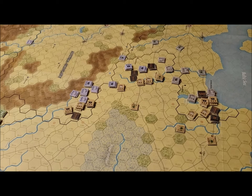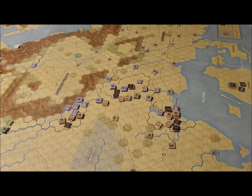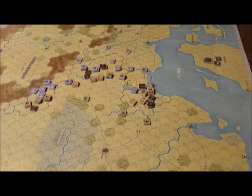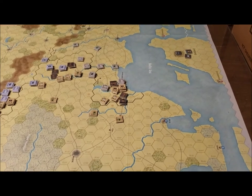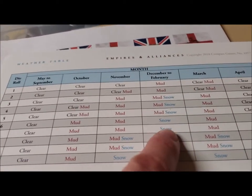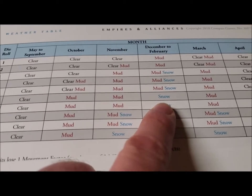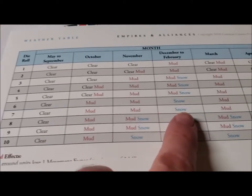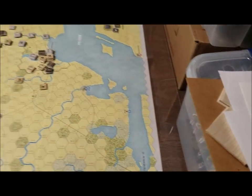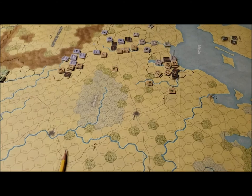Let's see what the weather will be like in December — rolling a seven. December is snow. Supply lines are cut short to three for everybody. Snow really hurts things in some ways. Supply lines can only advance one at a time. We'll see how that affects the battle next turn.